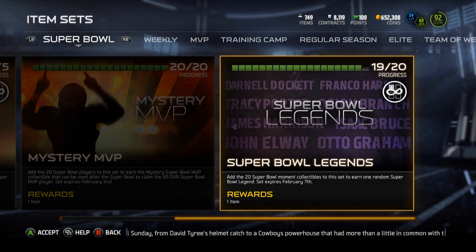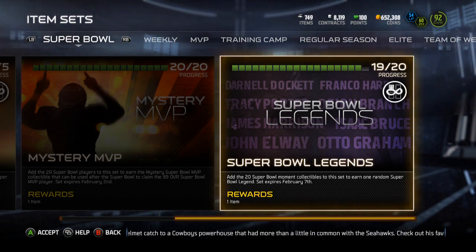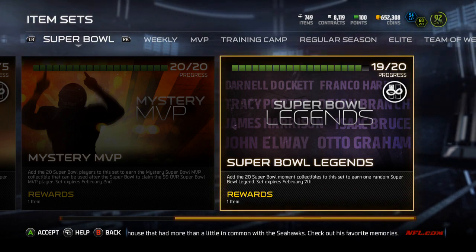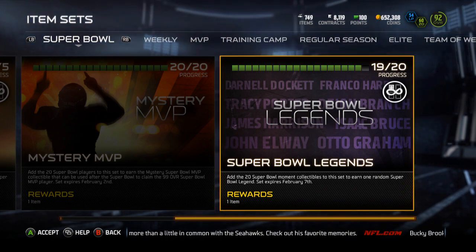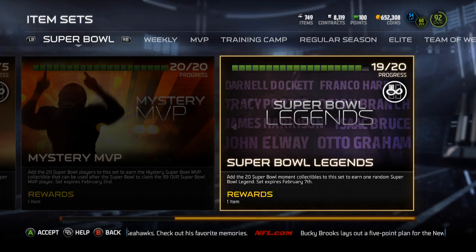Yo, guys, what is up? It is Nick, and I'm going to be completing the Super Bowl Legends set. I'll be able to pull that Darnell Dockett, Harris, Porter, Branch, Harrison, Bruce, Elway, or Otto Graham. Obviously, I'm hoping for Otto, Elway, Porter, Harrison.